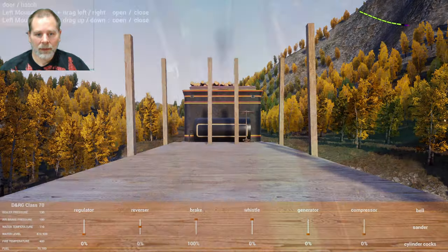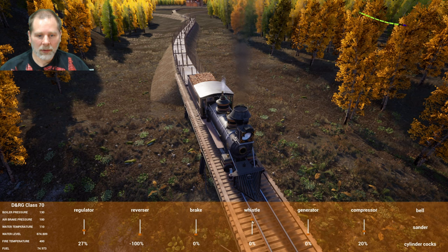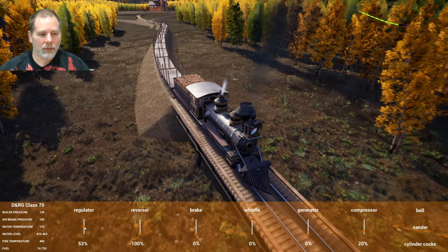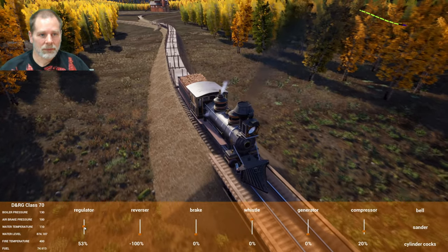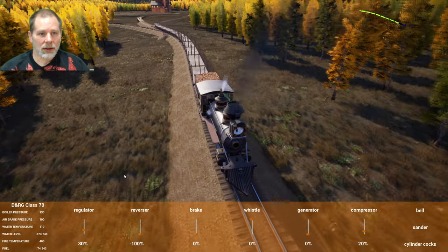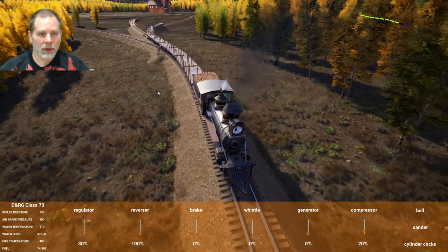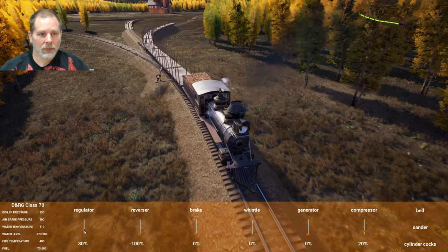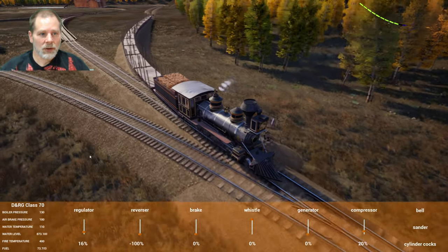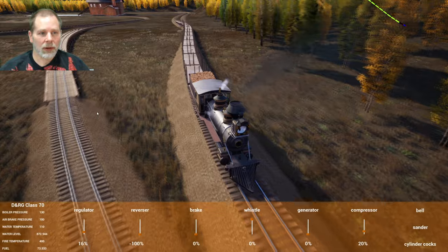This is where I'd probably use the remote and stand on the last car. This should get us to here and then when we leave we're going forward. I think I could get Betsy up here with those log cars — could use Betsy to get those around the corner. There we go — good, we should be good to go then.